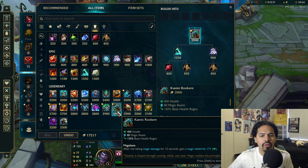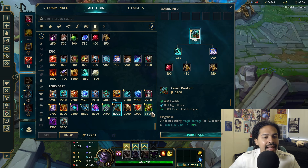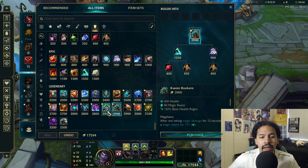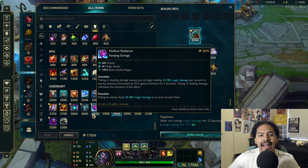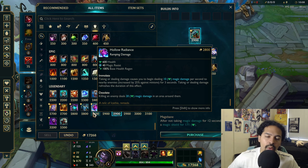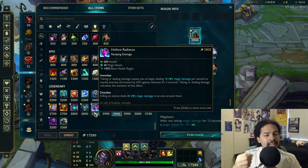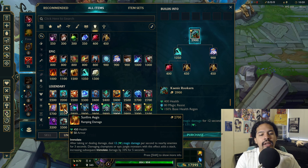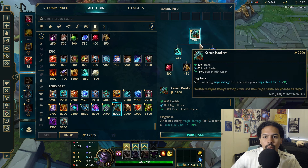We'll start with Kaenic Rookern. This item is 2900 gold. Comparing it to other AP tank items — it's the same cost as Spear of Shojin's Spirit Visage and 100 more than Force of Nature. I would not count Hollow Radiance as a pure AP tank item; it's more of a waveclear item. Similarly, Sunfire has tank stats but it's also a damage item. So Kaenic Rookern at 2900 gold is fairly in the middle — pretty good.